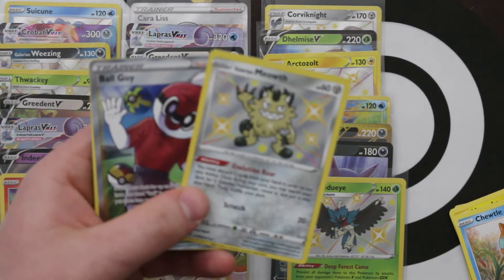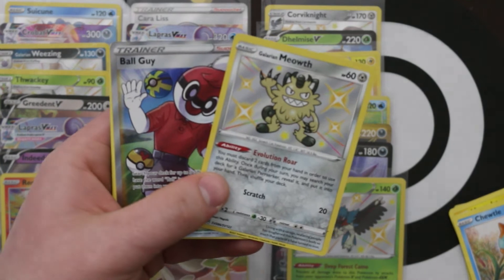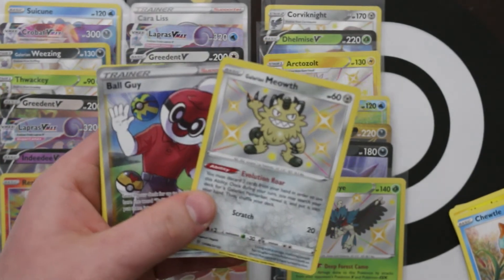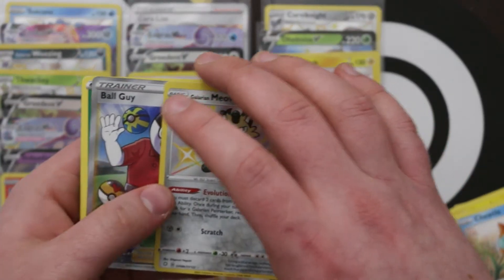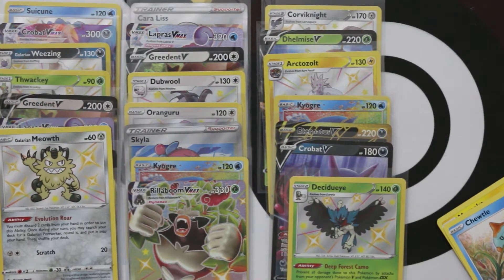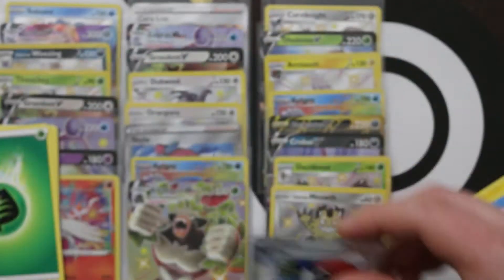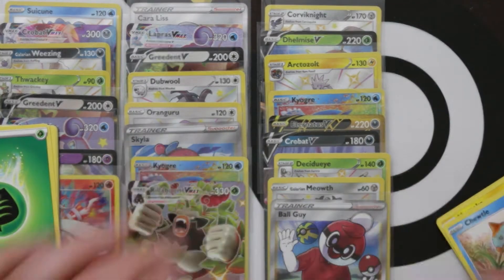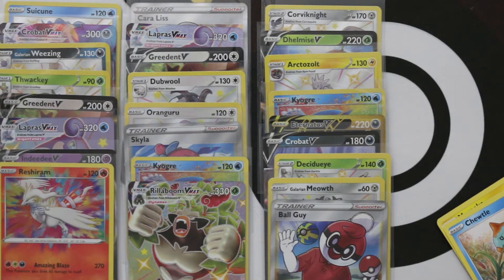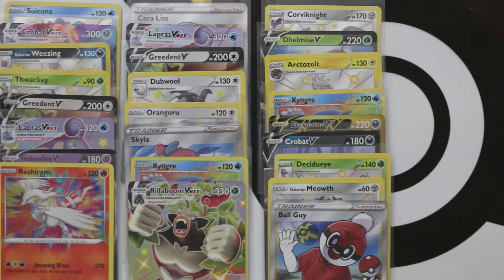Oh my! We got a Shiny Galarian Meowth and Full Art Ball Guy! This is the exact scenario I said I liked — full art supporters being in the regular set, so you can get both in the same pack. That is a sweet pack — shiny vault and full art supporter. And it's Ball Guy, who has lots of different Pokeballs in his artwork. We love him. That was absolutely incredible.